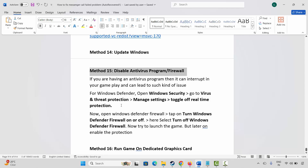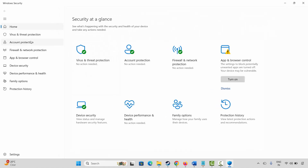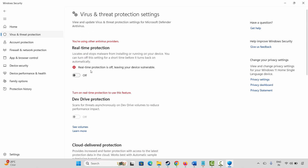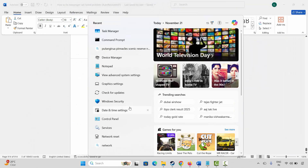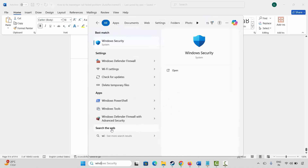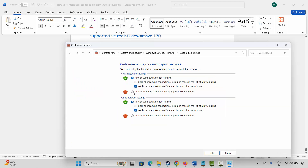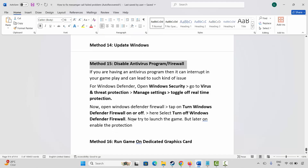The next method is to disable your antivirus program and firewall. Go to Windows Security, click on Virus & Threat Protection, then Manage Settings, and turn off Real-Time Protection. Then go to Windows Defender Firewall, click Turn Windows Defender Firewall On or Off, and select Turn Off for both Public and Private network settings. Click OK and launch the game. Remember to re-enable protection afterward.